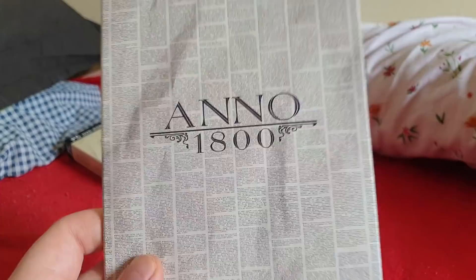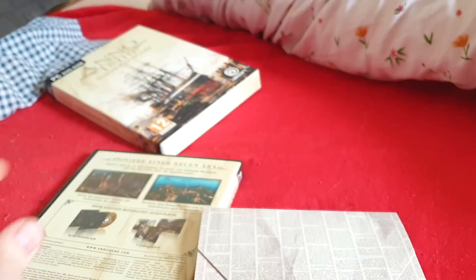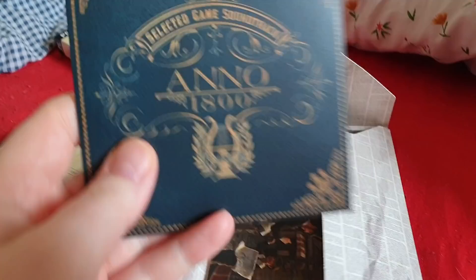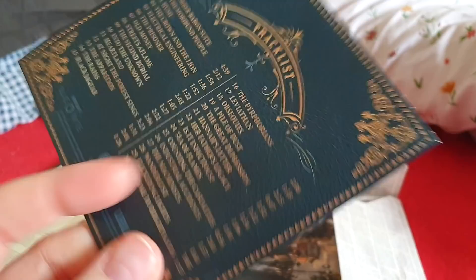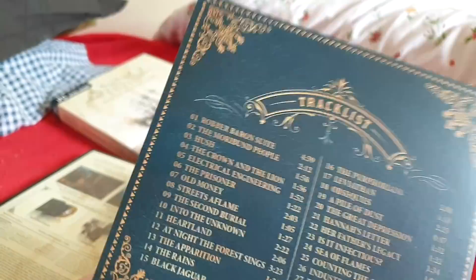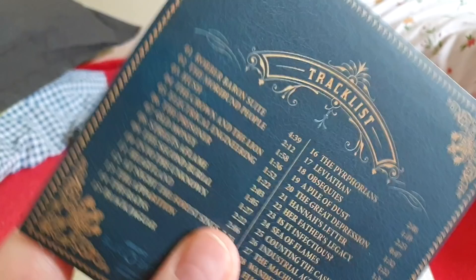Right, so inside you get Anno 1800. Let's try and open this with one hand very delicately because I don't want to ruin it. Opening it up you find inside this Anno 1800 selected game soundtrack - so you actually get an audio CD by Yubiloud, which I'm guessing is Ubisoft's kind of sound company. Really cool - I love a physical soundtrack. I personally love my Kingdom Come one as well.